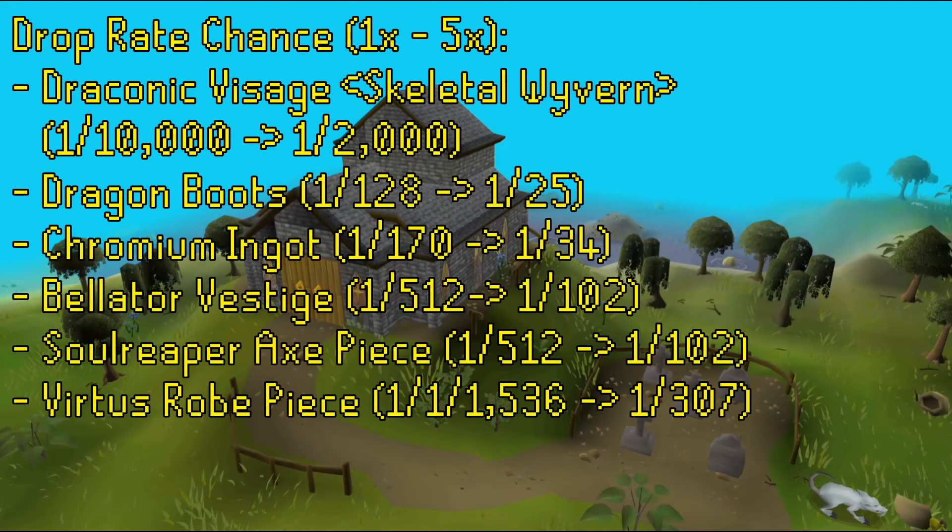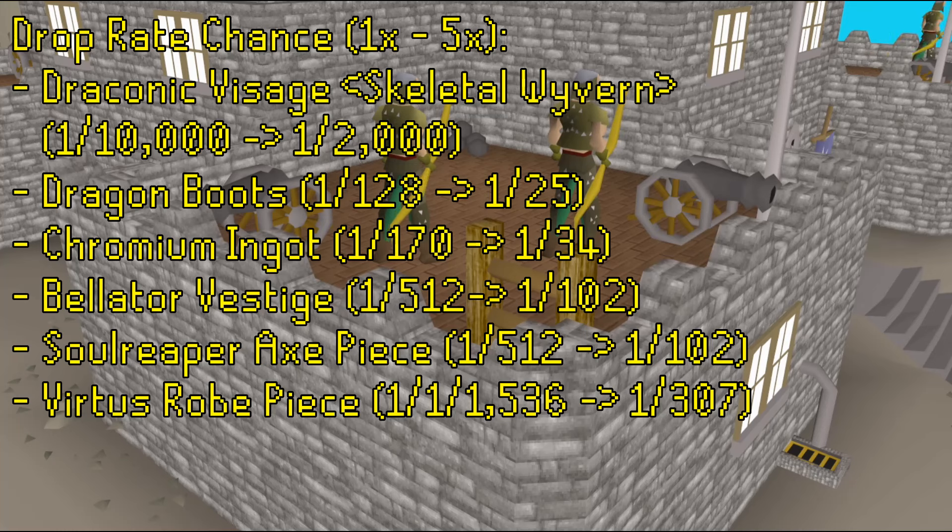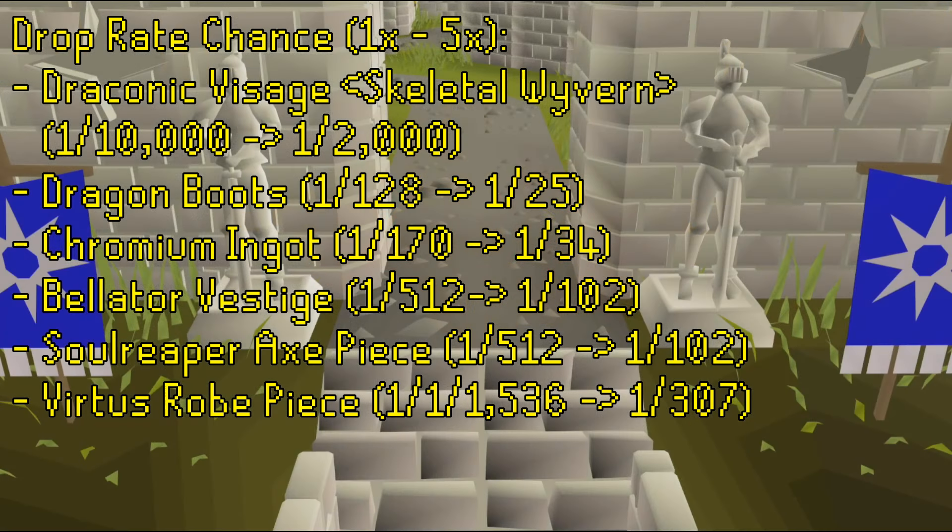Outside of God Wars, the Draconic Visage from Skeletal Wyverns will be boosted from a rate of 1 in 10,000 to 1 in 2,000. The Dragon Boots dropped from Spiritual Mages will be increased from 1 in 128 to 1 in 25, and the Whisperer drops will also be boosted. The Chromium Ingot will go from 1 in 170 to 1 in 34. The Bellator Vestige and Soul Reaper Axe pieces from 1 in 512 to 1 in 102, and the Virtus Robes will drop from 1 in 1,536 to 1 in 307 at the highest rate.